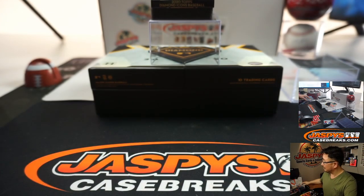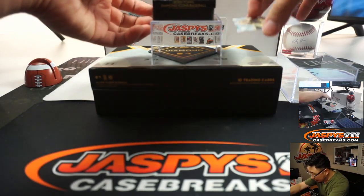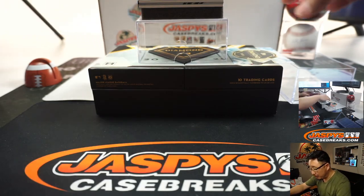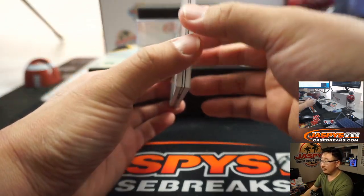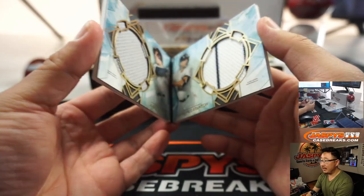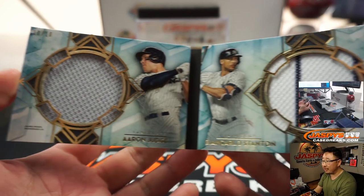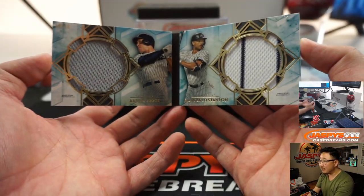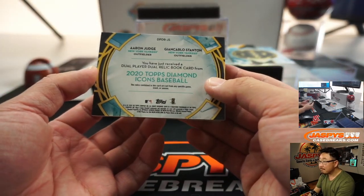And the book is the dual player, dual relic book card — so just two relics. And it's going to be more Yankees, 10 out of 10. Aaron Judge on the left side and Giancarlo Stanton on the right side. Two big sluggers right there. Nice.